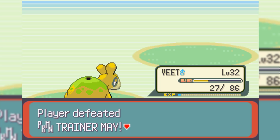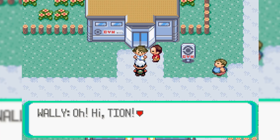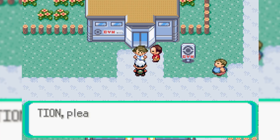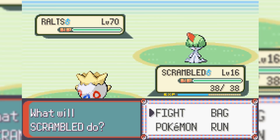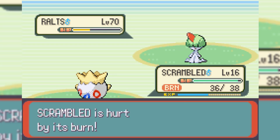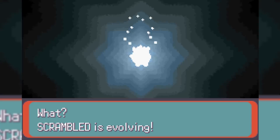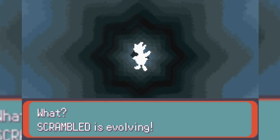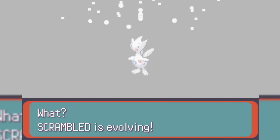We shortly arrive at Mauville City, where there is Wally, like always, wanting to go challenge the gym, but we end up taking him on in a battle, and of course it's going to be easy like always. Funnily enough, in this game, he has a level 70 Ralts instead, but no need to fear — this thing only has Will-O-Wisp and Pain Split. I send out Scrambled, because I know Ralts can't really knock us out, as we do have Soft Boiled, and we easily take out Wally. After the Wally fight, Scrambled evolves finally into Toge Kick. It's not really useful right now, but it might be useful in the future.